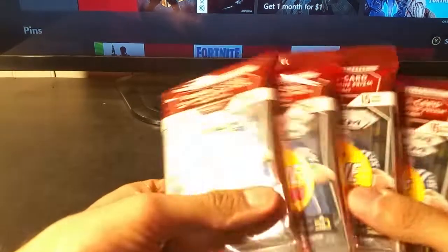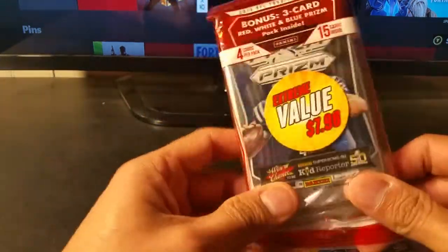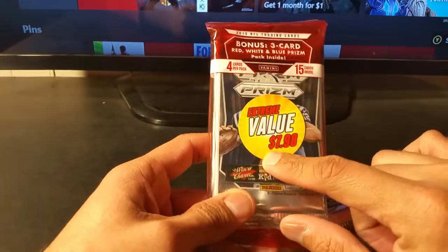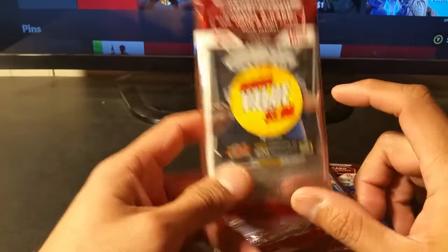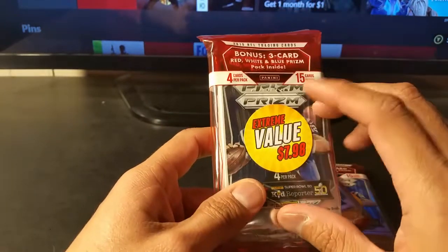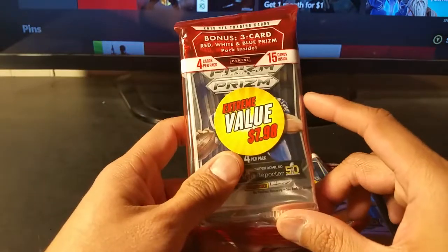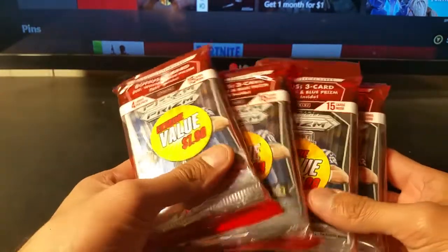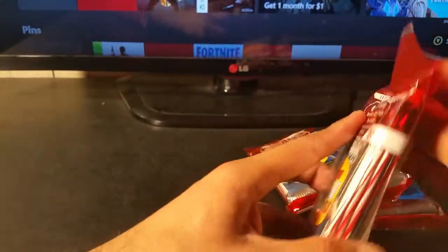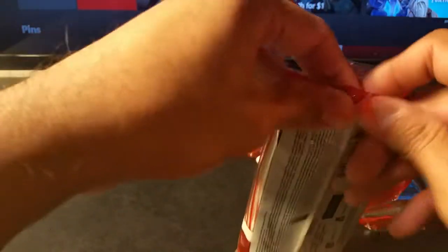Hey guys, what's going on. I had four of these Prism packs that I picked up from Walmart — eight dollars each, usually about ten dollars. The reason I got them is 2015 is Todd Gurley's rookie year, so his rookie card should be in here. I was pretty amazed they had them on sale for eight dollars, because if you bought them online people know it's Todd Gurley's rookie season, so these would probably be jacked up to like twenty or thirty dollars.